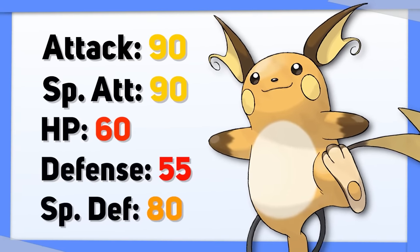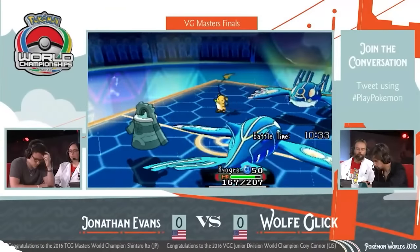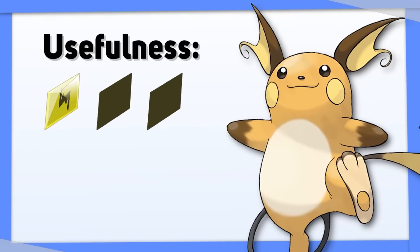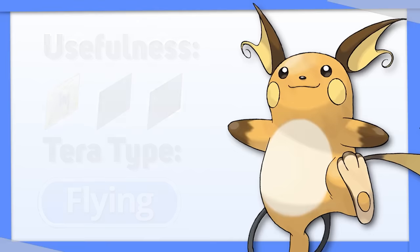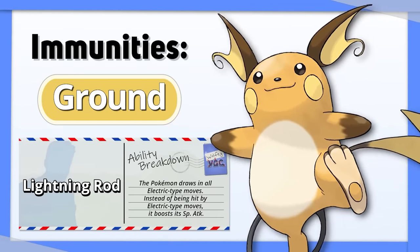Let's kick off our list with Raichu. Raichu is a tricky one because it doesn't really use its offenses or its defenses especially well. It's a fast, disruptive support Pokemon that normally relies on its item to stick around. It's probably not a Pokemon you want to Terastalize very often, but when you do, Flying is the best choice. It makes you immune to Ground-type attacks, and thanks to Lightning Rod, you're already also immune to Electric moves.